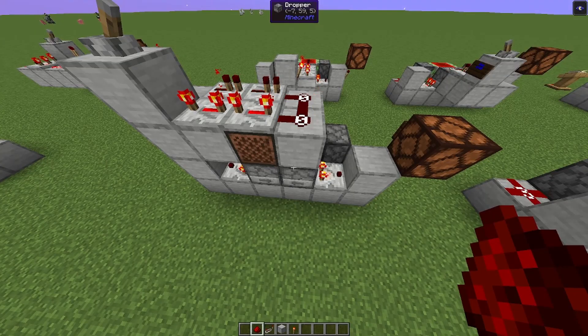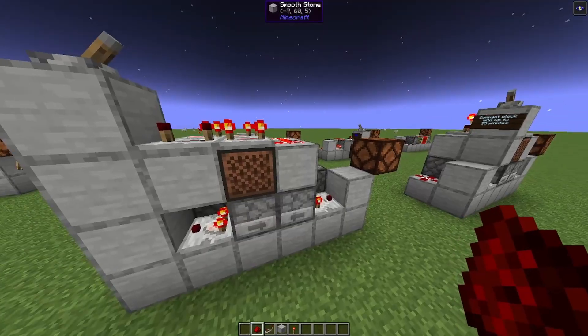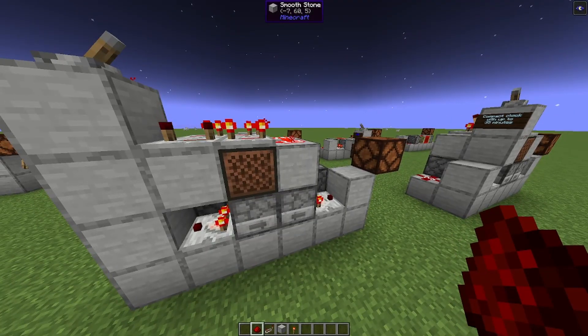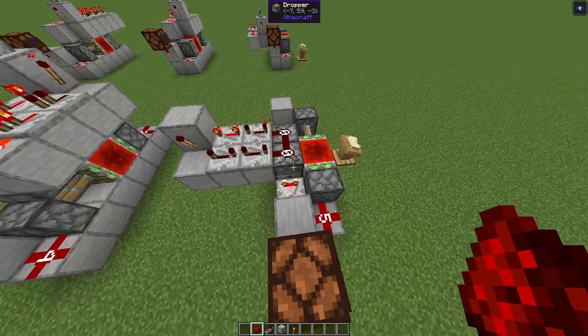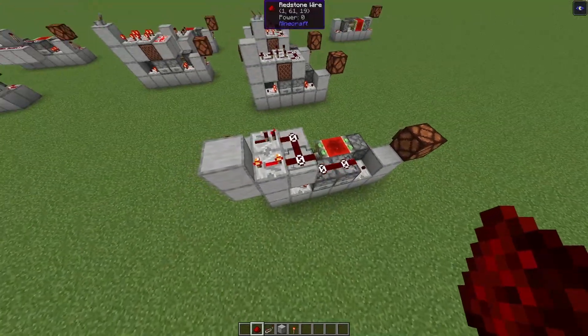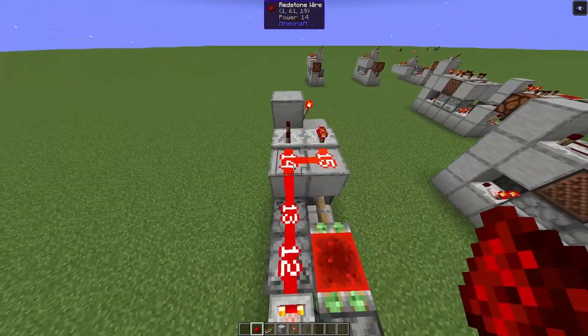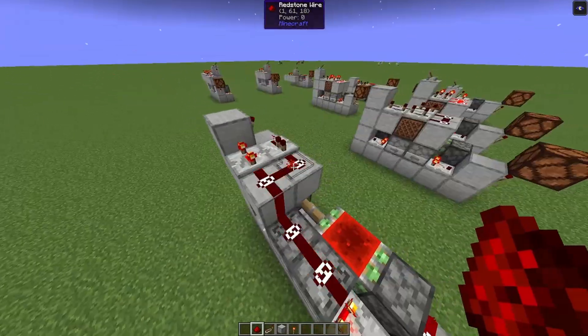The more compact versions of these clocks will run only in Java, because they require this dropper to be powered by this block. This is quasi-connectivity, and this works only in the Java version. These simple designs will also work on Bedrock. But you could also make a Bedrock version with a smaller footprint — for example, like so.